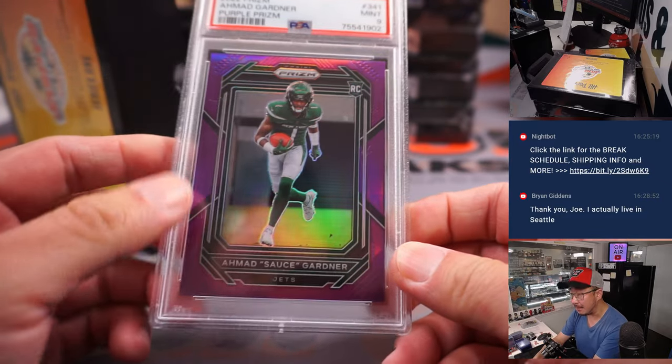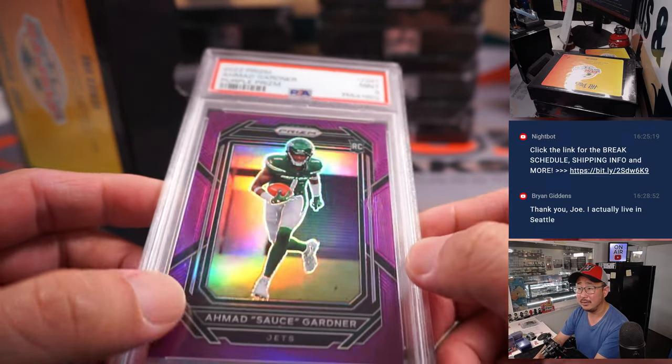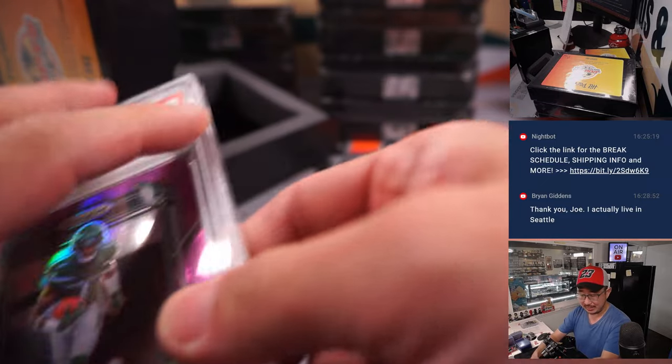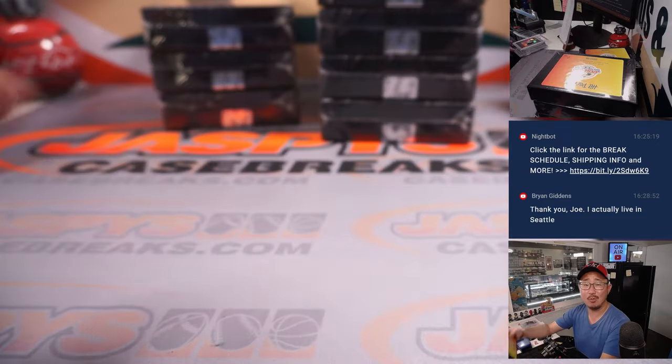More football — it's Ahmad Sauce Gardner, PSA 9, Purple Prism Parallel, 13 out of 125, for the Jets Jets Jets. Michael P for the Jets, with the spot that he won.